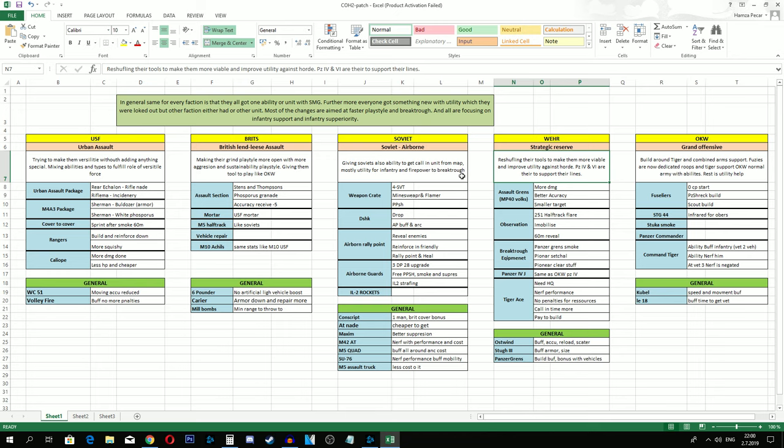The biggest changes in my opinion for Wehrmacht are Tiger Ace and Assault Grenadiers. Because the Allies got a lot of utility - more men, more guns to be more aggressive - Strategic Reserve is built to give Wehrmacht more of a chance to deal with that. So Assault Grenadiers will do more damage, be more accurate, and will also be a smaller target. Assault Grenadiers are buffed in every aspect - both defensive and offensive.